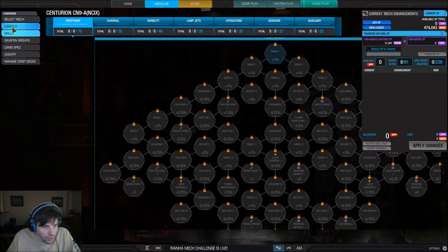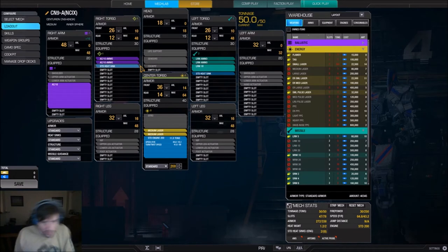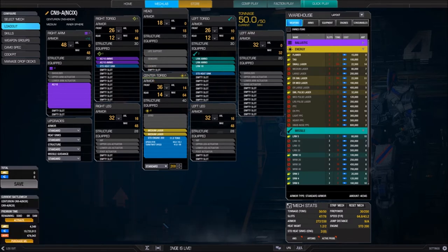We're going to start with Loadout. We'll set up a loadout on this Centurion, then look at Weapon Groups, Camo Spec, and Cockpit. We'll save Manage Drop Decks for a Faction Warfare video at a later date. Now I'm going to turn off my webcam so we can see the full screen. Here we are looking at the default loadout for the Centurion A.